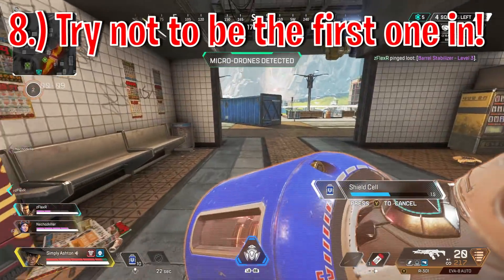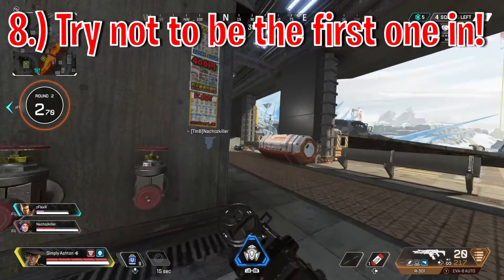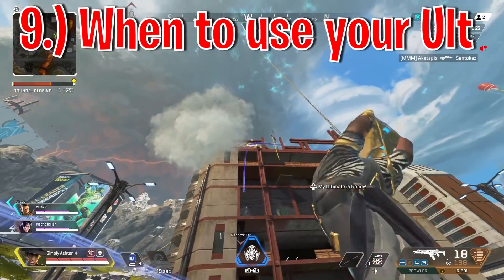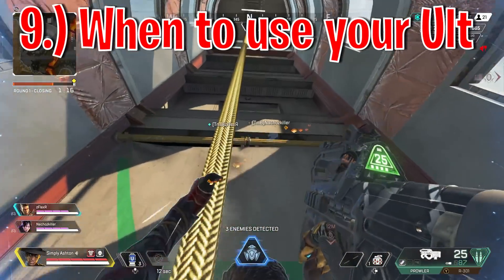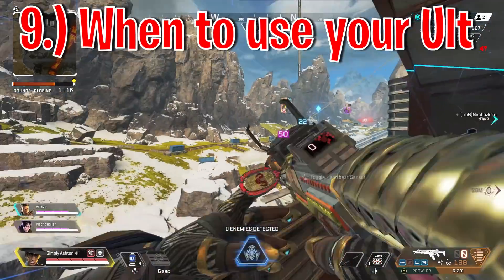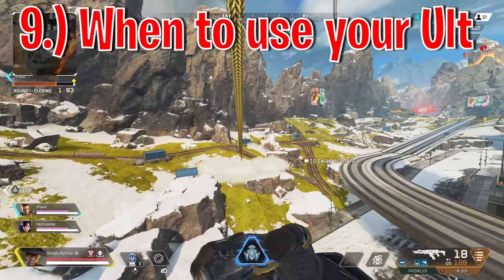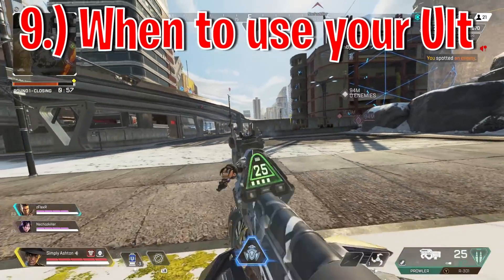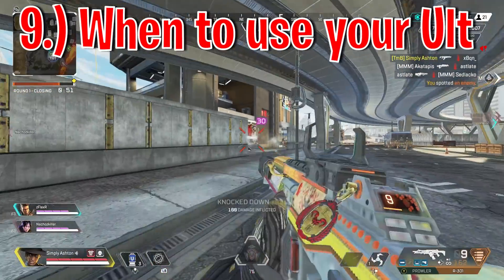When you're playing Seer, you don't want to be the first one into a fight. Seer is most effective when he already knows where the enemies are, because you're more likely to land scans and know where to throw the ult effectively. Be careful not to waste your ult — even though you get it back every 90 seconds, I've seen people throw it just because they know one enemy is in the area, only to waste it on a solo or duo, and then their ult has run out by the time the third party arrives.